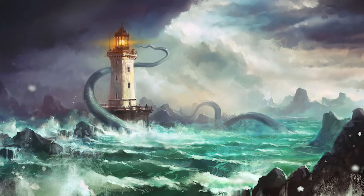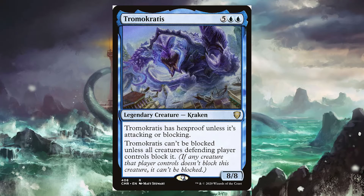Next is a super cool creature that doesn't get enough love in my opinion — Tromokratis. I remember this thing being the big bad boy of my first EDH group when we were all starting out. Tromokratis is 5 blue-blue. He has Hexproof unless it's attacking or blocking. Tromokratis can't be blocked unless all creatures the defending player controls block it. It's an 8/8 — it's going to force blocks to all block just him, or he smashes in for 8 damage.